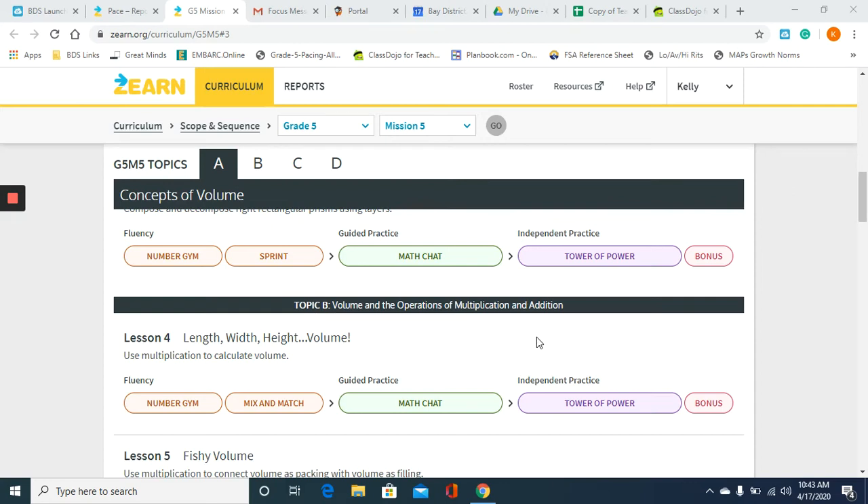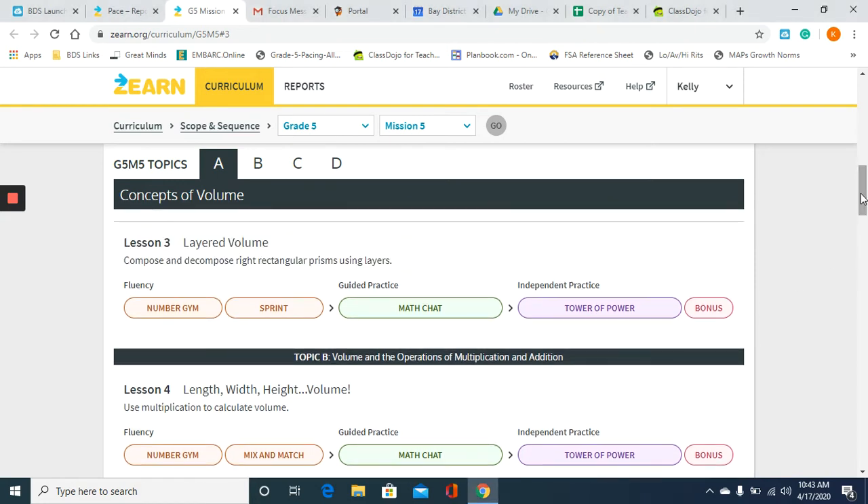I'll start with Zearn. Lesson three — I noticed that some of you were struggling with this lesson and I had quite a few tower alerts on lesson three from all three classes. So I'm going to go into the Tower of Power, which is where you do your independent practice. So this is layered volume.